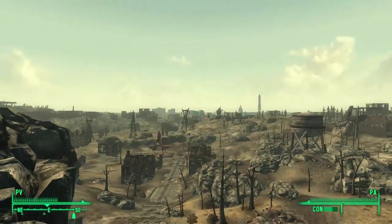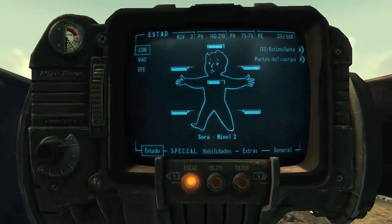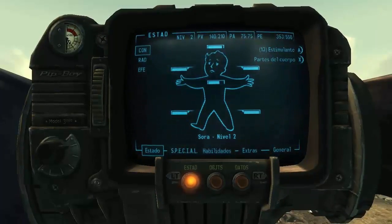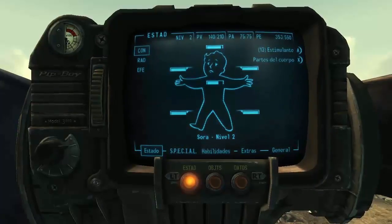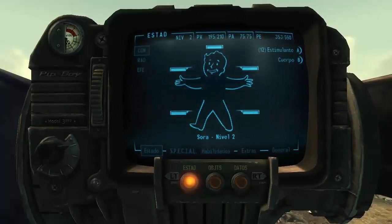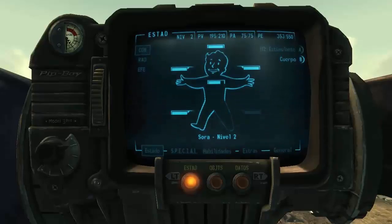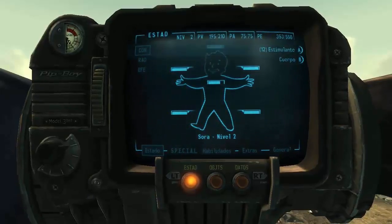El Pip-Boy va a ser el aparato por el que va a pasar toda la información del juego. Tiene estado, objetos y datos, que en estas pantallas cambia por RT. En la pantalla de estado tienes tu condición y la de tus extremidades: tienes piernas, brazos, torso y cabeza. Con los retipulantes te puedes curar. Así vas mirando el estado de tus extremidades.